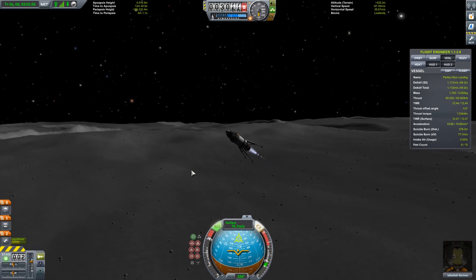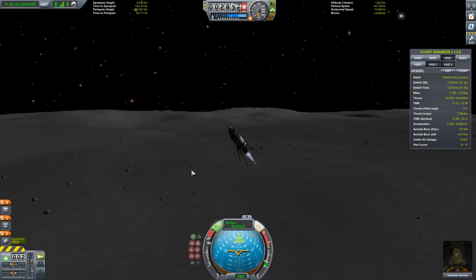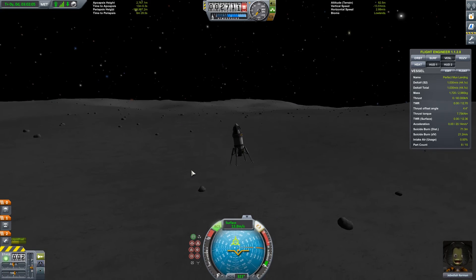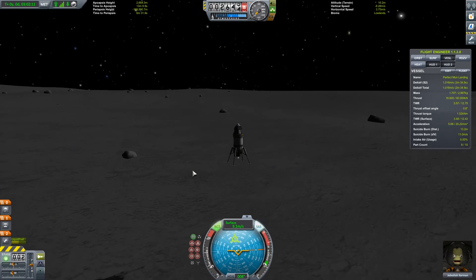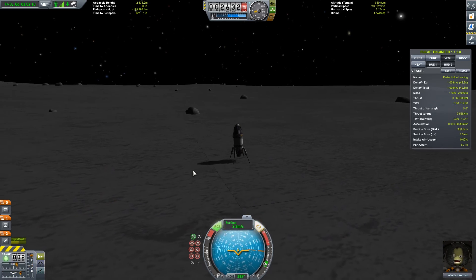Keep doing this until your retrograde marker is at the top of the ball. Once you're vertical, you have to be careful not to slow down too quickly — any thrust done not vertical is a waste. It's a balancing act though. A perfect landing would cancel out all horizontal velocity, then rotate to point up, and then wait to thrust at the last possible moment to stop all vertical velocity.